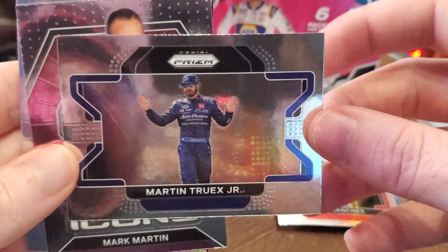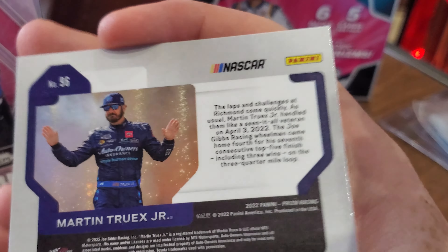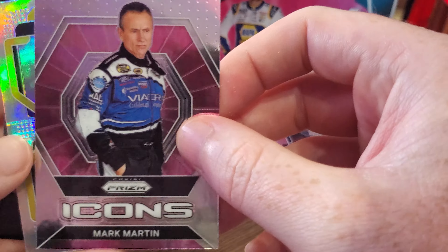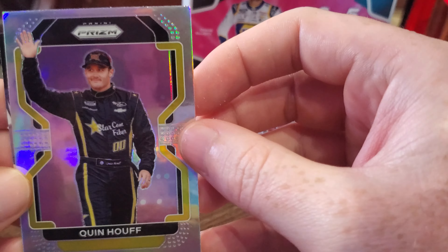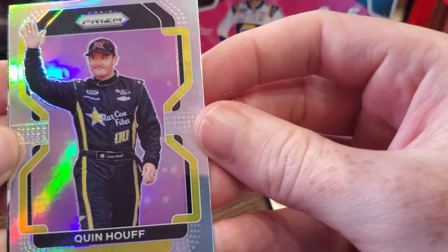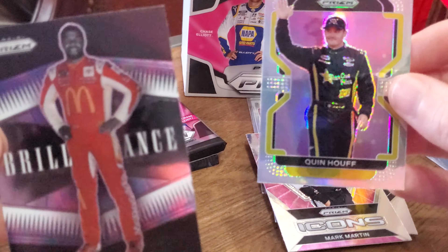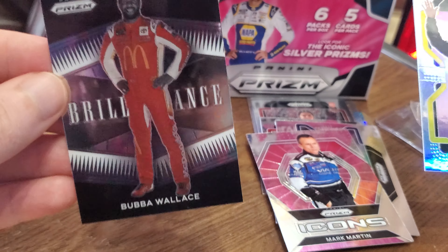Jeremy's fourth pack: Nick Sanchez rookie, Martin Truex Jr. widescreen, Mark Martin Icons — nice one. Then the silver parallel coming up — it's Quinn Houff. There may be some spots on the card or it's just part of the image, interesting. Then Brilliance Bubba Wallace.